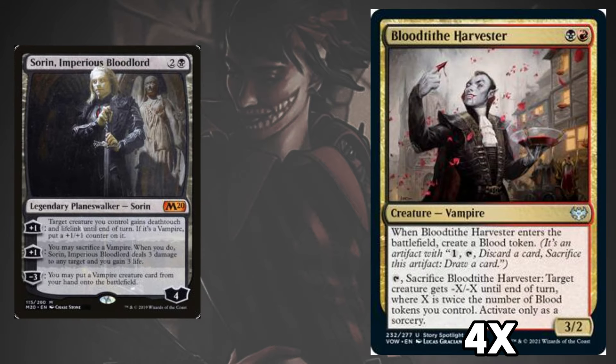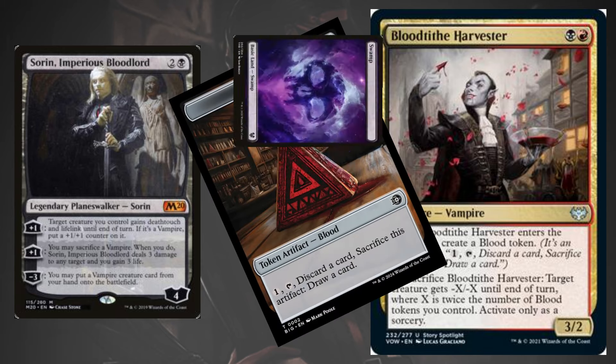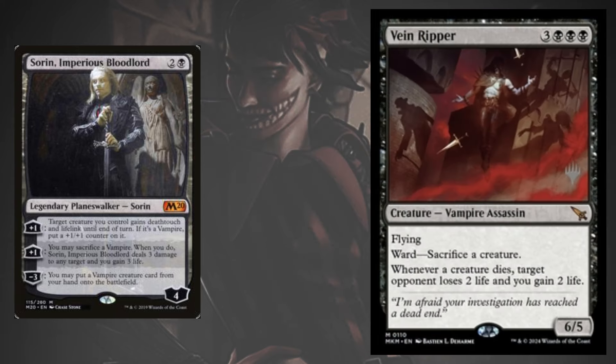This insanely strong early game creature is card selection, removal, and a decent clock of damage all packed into just two Rakdos colored mana. The blood tokens it leaves behind help us toss cards that aren't worth using right now to find things we need, like a Vain Ripper to cheat out the next turn.